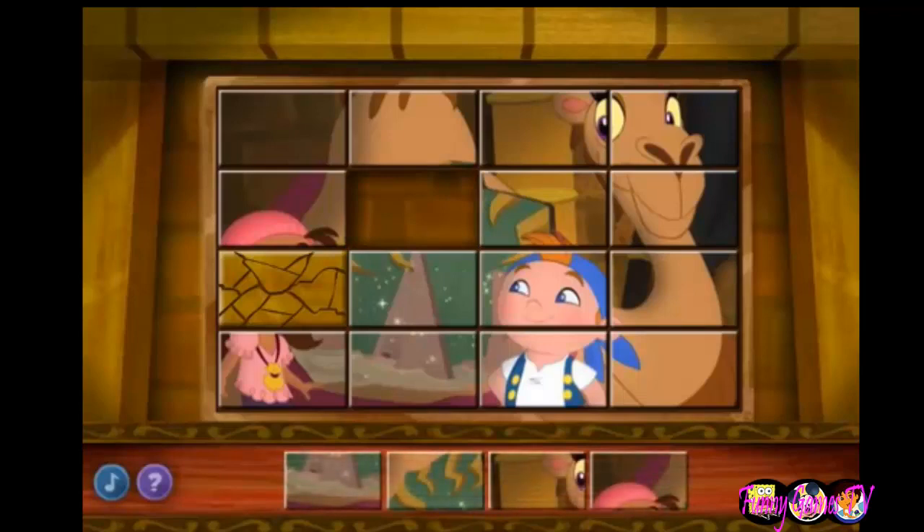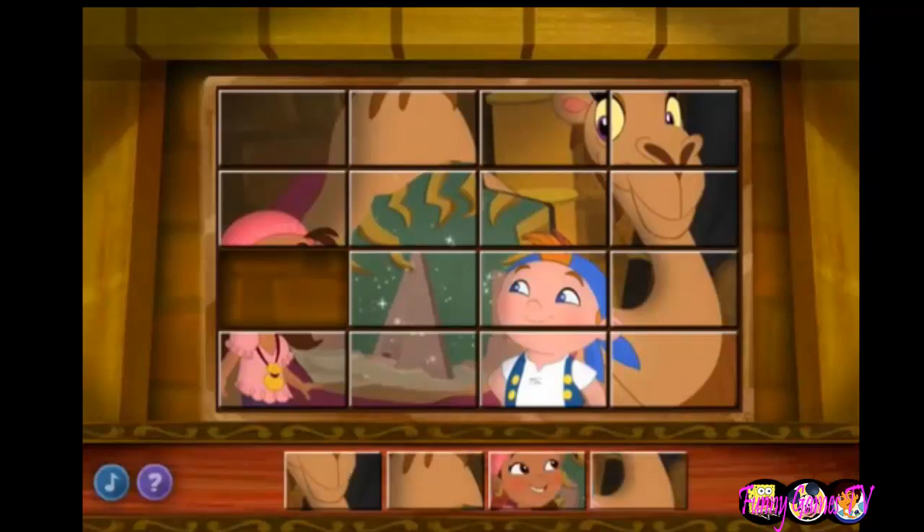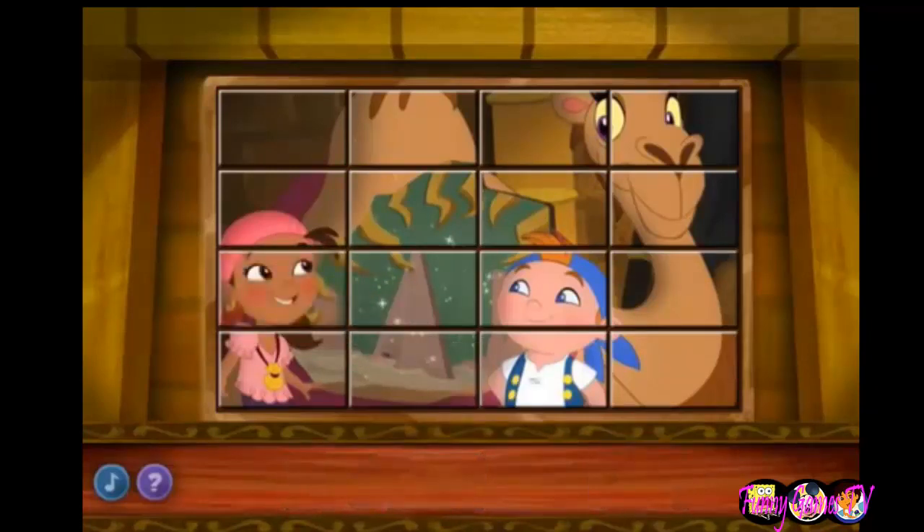Now let's find the missing tile for the next empty space. Which of these tiles goes here? Almost done! There's one more piece to place! Look closely and choose the tile that fits in this spot! Well done! You completed the picture, matey!